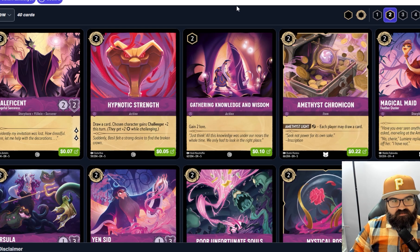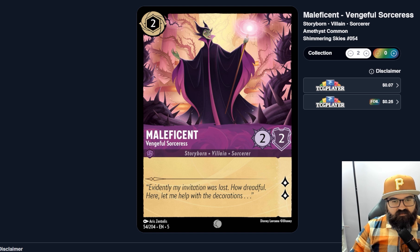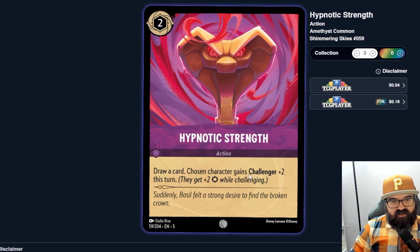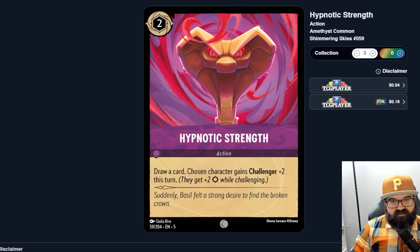Another Maleficent — two-two with two lore for two cost. It's inkable so it must be slightly worse in terms of uniqueness, but again this is probably just a target and synergy card for other cards. The two lore is at least a little better. Hypnotic Strength — an action: draw a card, and chosen character gains Challenger plus two this turn. You get card draw which is fun, and if you have a character on board it gets a Challenger bonus just for this turn. Amethyst clearly likes to draw through their deck more than Amber did.